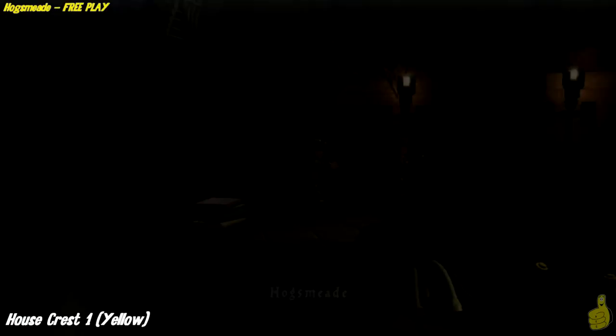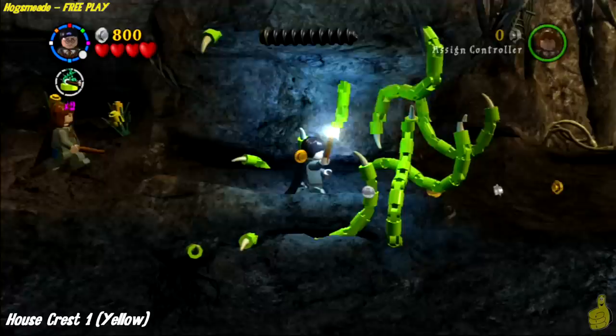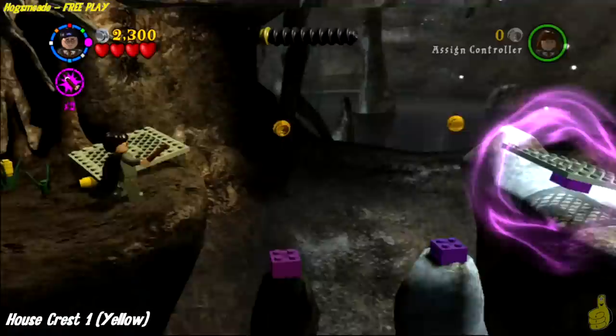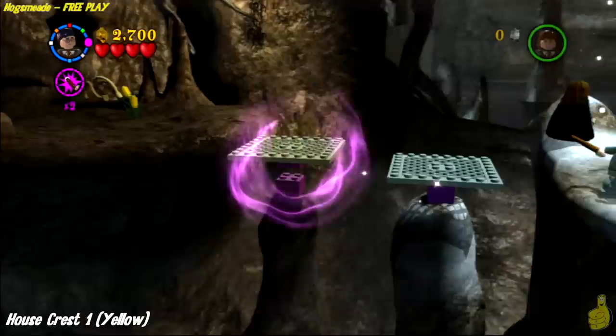Go ahead and choose Year 3 Hogsmeade and roll out. Right at the very beginning, look up above you and target the two spider webs floating above — those are the first two of ten total spider webs we need to take out. The third one is right after using Lumos Solem to get by the first set of tentacles. The fourth will be right up here after putting the first two platforms down and making your way across to the middle ledge.